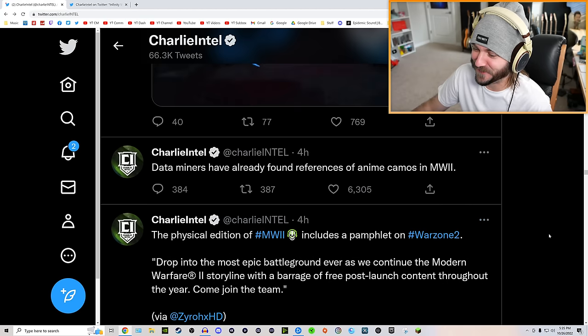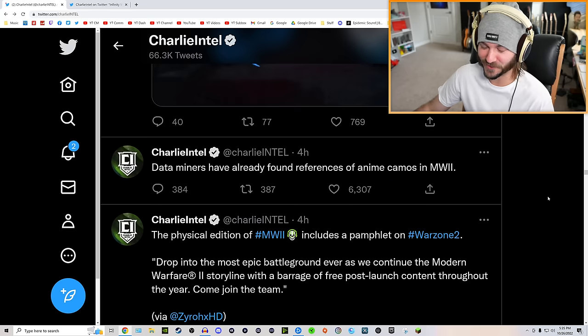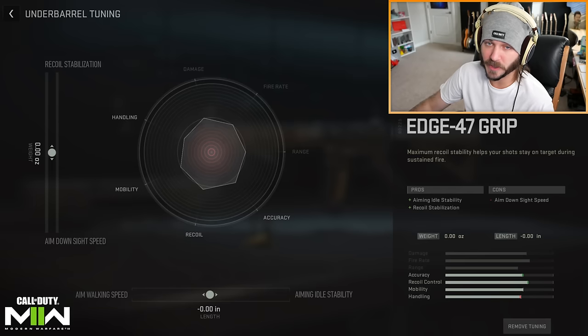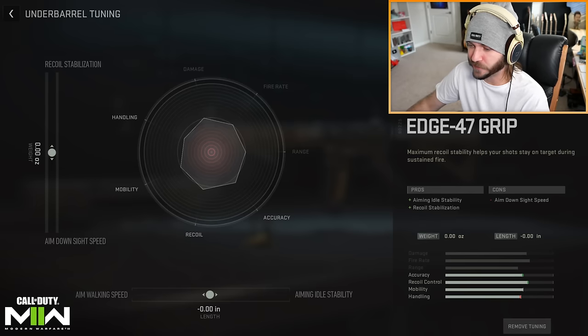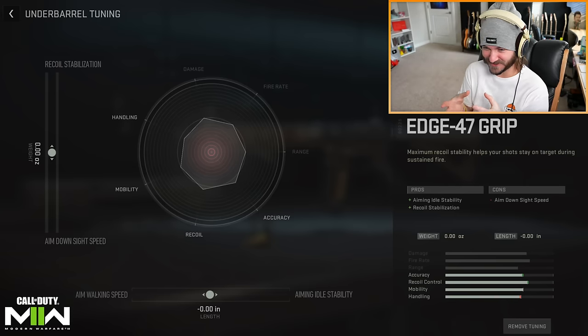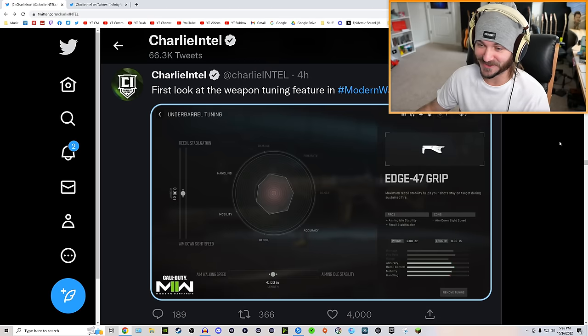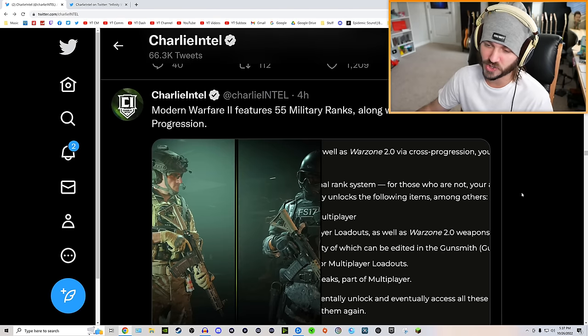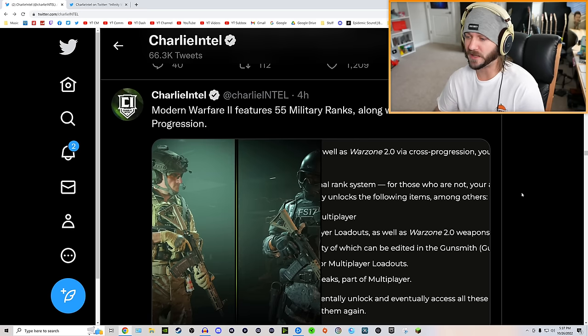Data miners have already found references to anime camos in Modern Warfare 2 — curious to see if those will be part of the base camos or sold in bundles. There's also a first look at a new feature called weapon tuning, which looks more like attachment tuning — you can take an attachment like the Edge 47 grip and change different stats. Hoping we can make some ridiculous cursed gun builds. Unfortunately we're still going to have level 55 as the cap with seasonal ranks, rather than classic prestige.